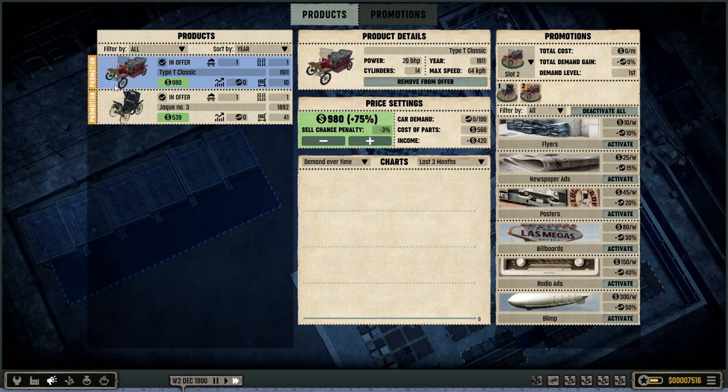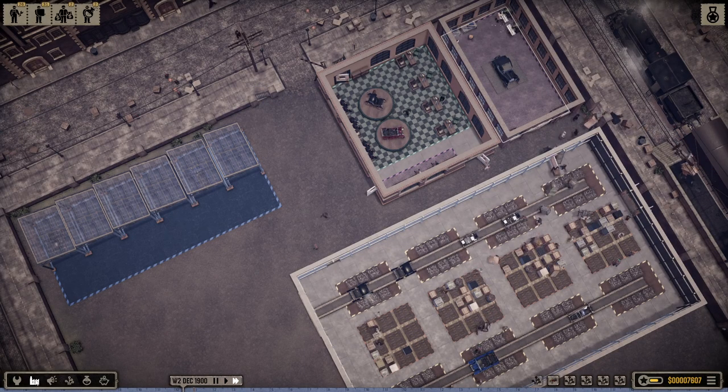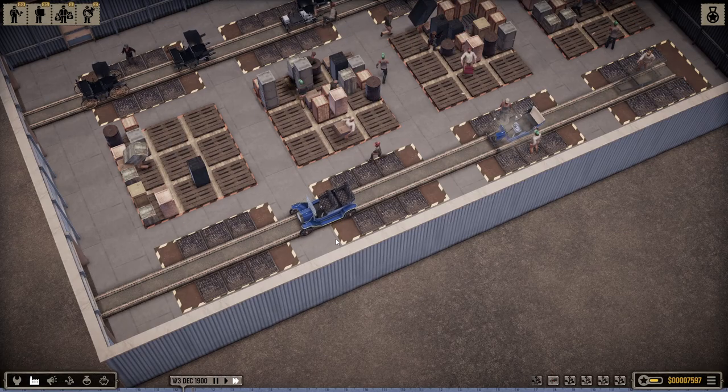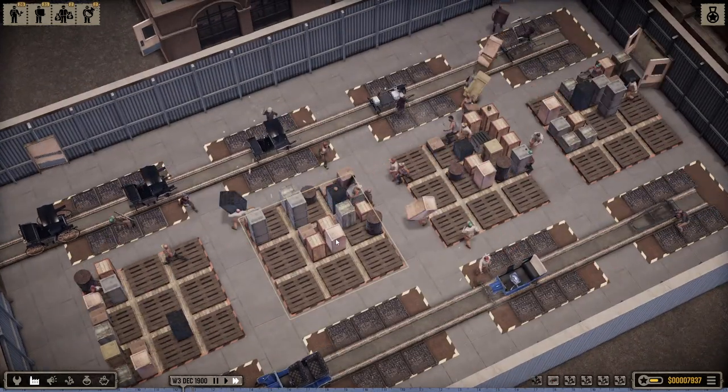The main reason I want to do this is this model makes about $200-something per car while the other makes about $400-something. Let's knock up the price a bit on that. Then we're going to activate flyers — spend $10 a week and these flyers will make up for the demand there.